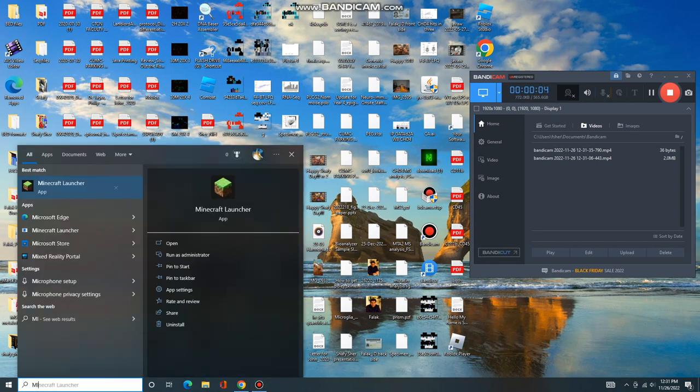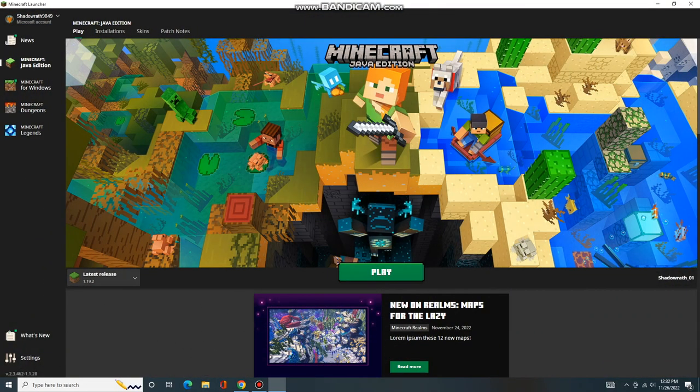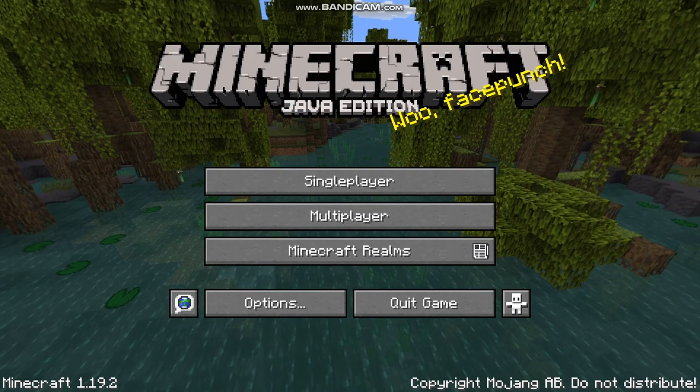Now go back to your desktop and click on 'Type here to search.' Type in Minecraft, then click Enter. You will be brought to the launcher. Here are the installations — you will use them to select an update. Here we are using 1.19.2. Click on Play.